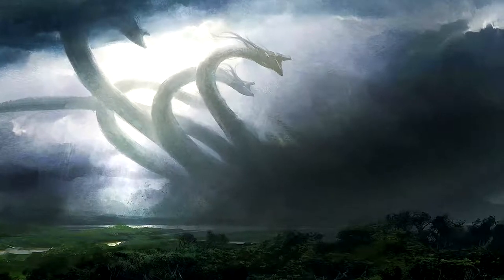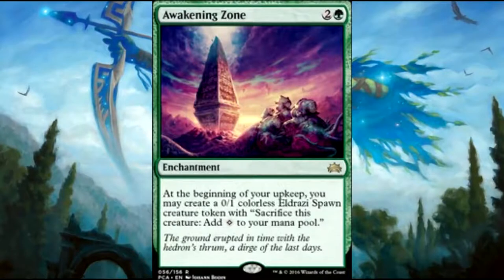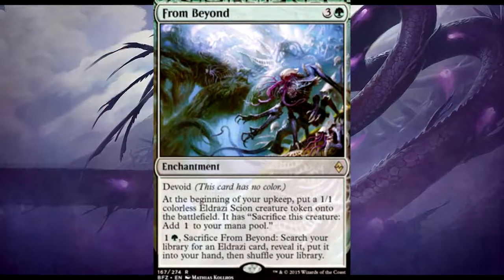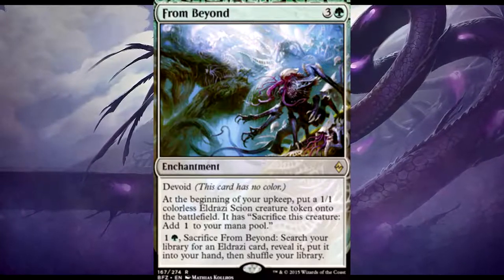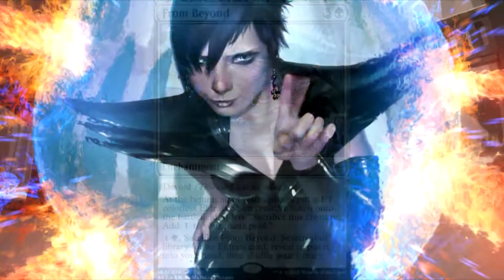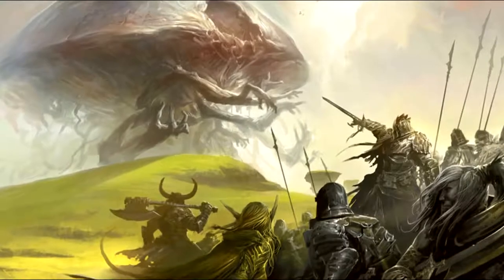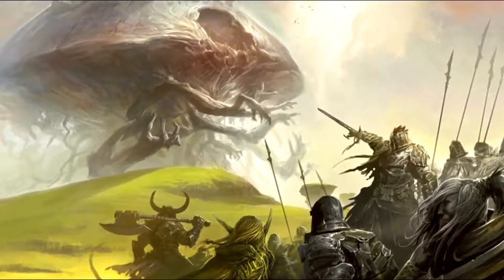Ramp spells: Awakening Zone — two colorless and a green enchantment. At the beginning of your upkeep you may create a zero-one colorless Eldrazi Spawn token that can sacrifice itself to add one colorless mana. From Beyond is similar — three and a green enchantment that creates a one-one colorless Eldrazi Spawn each upkeep, also sacrificeable for mana, with an additional ability to search for an Eldrazi card which this deck doesn't use. The reason these are here is the tokens — they can block for you, ramp you, and are great Skullclamp fodder.